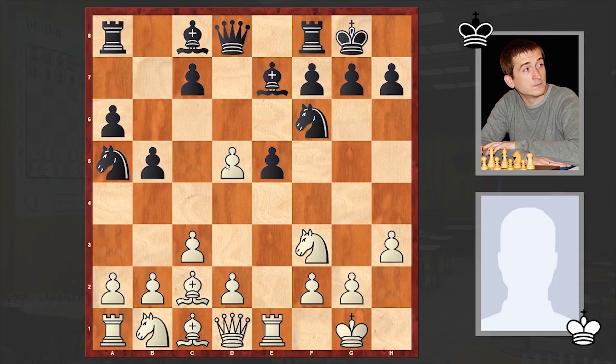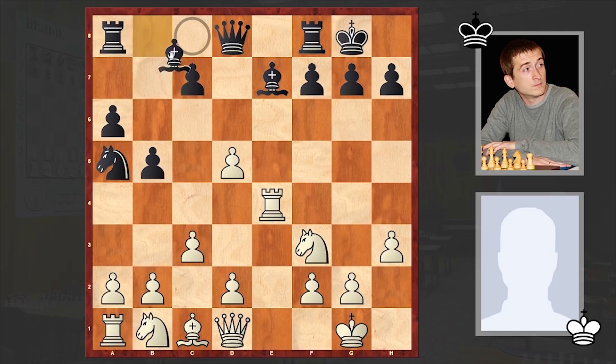Here white captured on d5 and instead of recapturing we see e4 — not Nxd5, but rather e4. Black is inviting white to win this pawn, and the idea is that in this case black is managing to get rid of white's bishop pair. Then black will win this pawn and can get pretty nice counterplay, like in the Marshall Gambit.